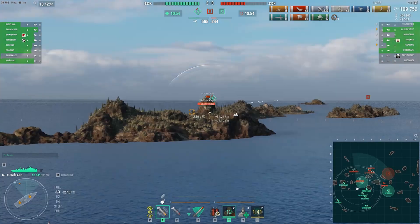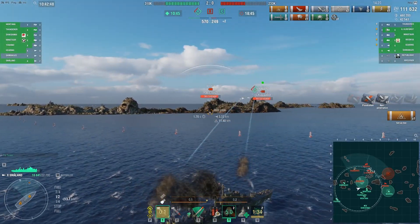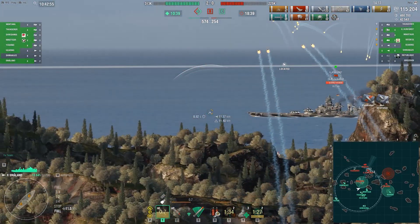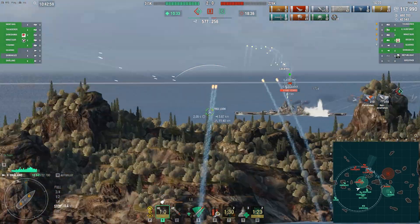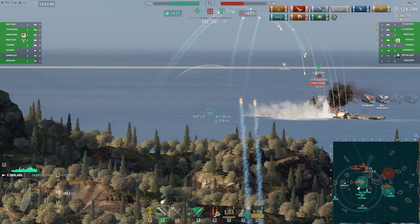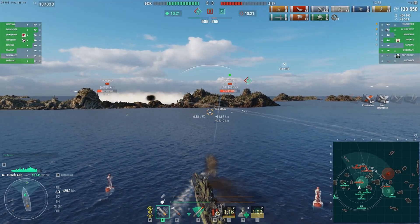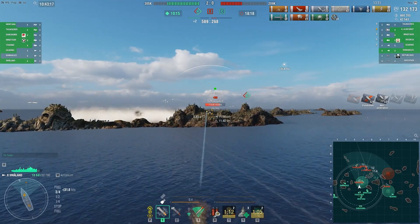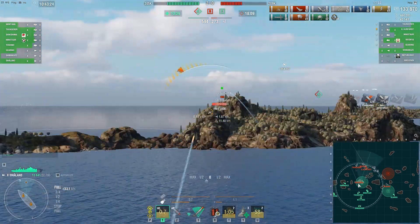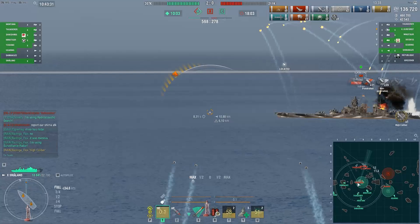The enemy Großer Kurfürst is pushing out into the open. He did get a fire on that Thunderer. He's got the Großer Kurfürst now in his sights, able to fire undetected — it's a very nice position. He gets a fire on the Großer Kurfürst, who is already beginning to turn out. Captain pushes in a little bit closer to the island, still able to comfortably lob shells reliably on target. Gets another fire on that Großer Kurfürst and picks up the High Caliber award.